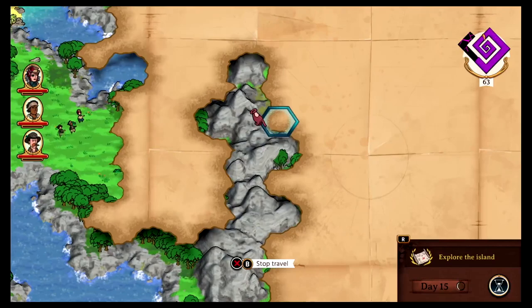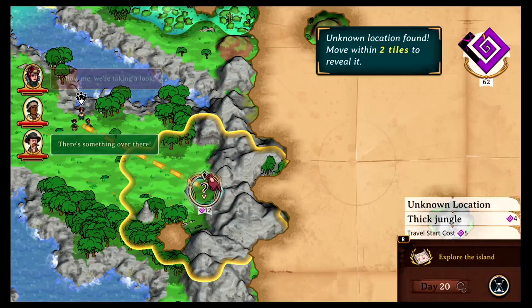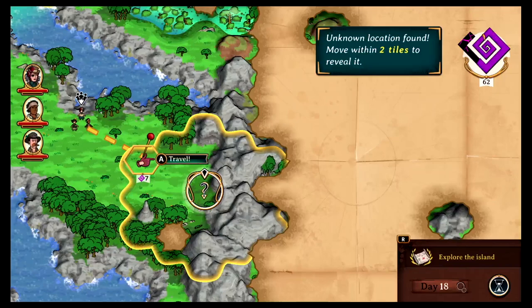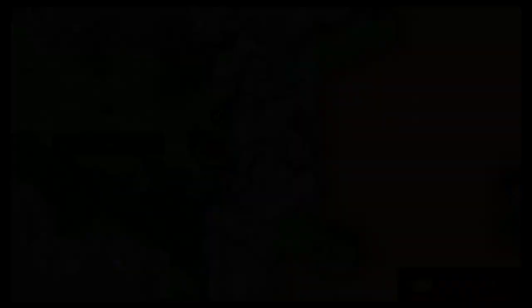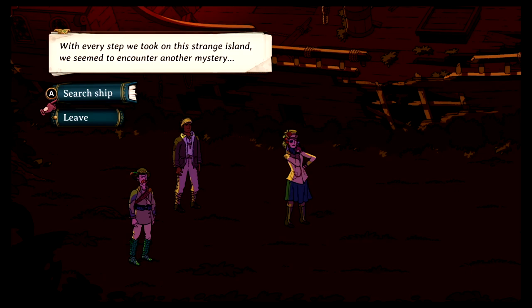Oh, we got something here — there's something over there. Unknown location found; move within two tiles to reveal it. Let's go within two tiles and see what it is. Oh, it's a shipwreck! An old ship. That's pretty far inland for a shipwreck. I came across an astounding discovery: the wreck of what looked like an old British naval ship. I couldn't help but wonder how it had come to rest here. With every step we took on this strange island, we seem to encounter another mystery.